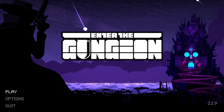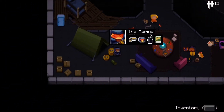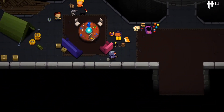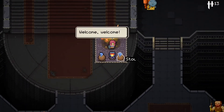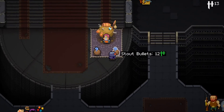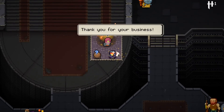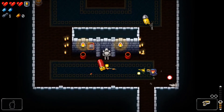Welcome back to Enter the Gungeon. Today we're doing another marine run and we're gonna try to go to the secret floor. First, let's see what this guy has to offer — stout bullets. I think that's actually pretty good; all bullet upgrades are pretty good, so let's buy that.